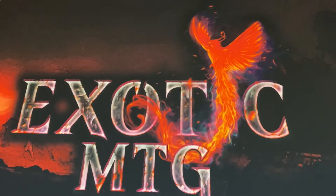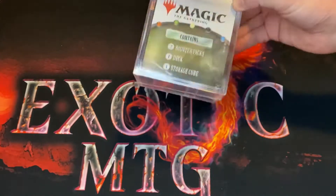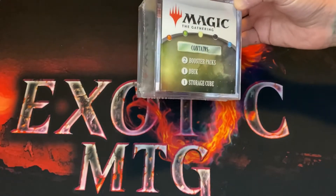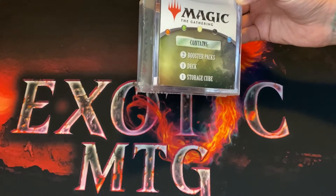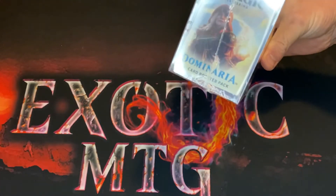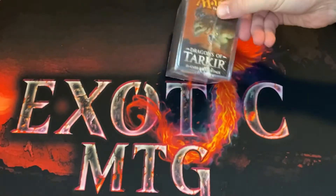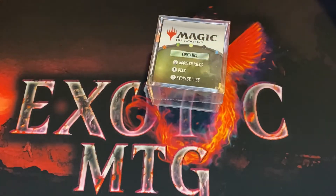What's up friendos, it's me, Exotic MTG, and I'm gonna do something today that I haven't ever done. I know that people love watching these openings, so I got one of these crappy secret Walmart boxes. It contains two booster packs, one deck, and a storage cube. The cube's kind of cool but not 20-bucks cool, and two packs is great but not 20-bucks great. It's a Dominaria and a Dragons of Tarkir — we could get lucky.